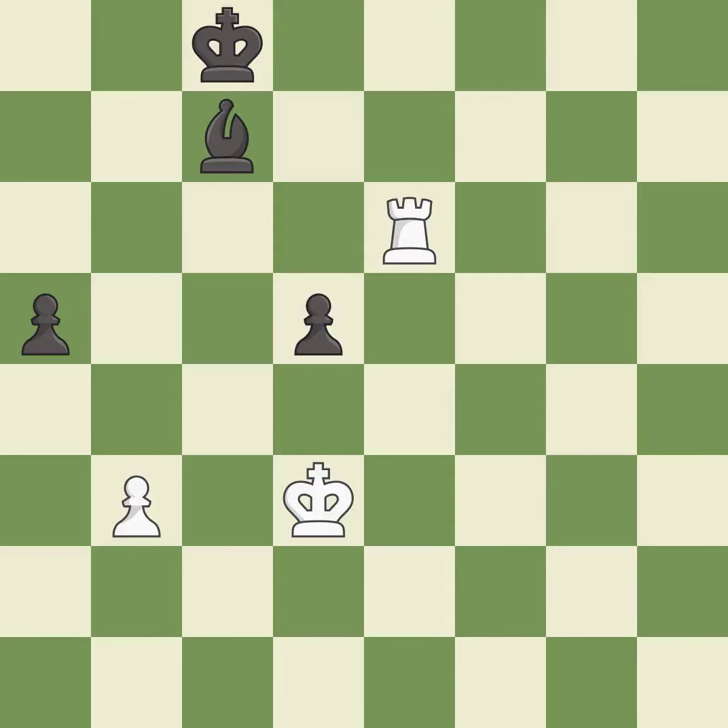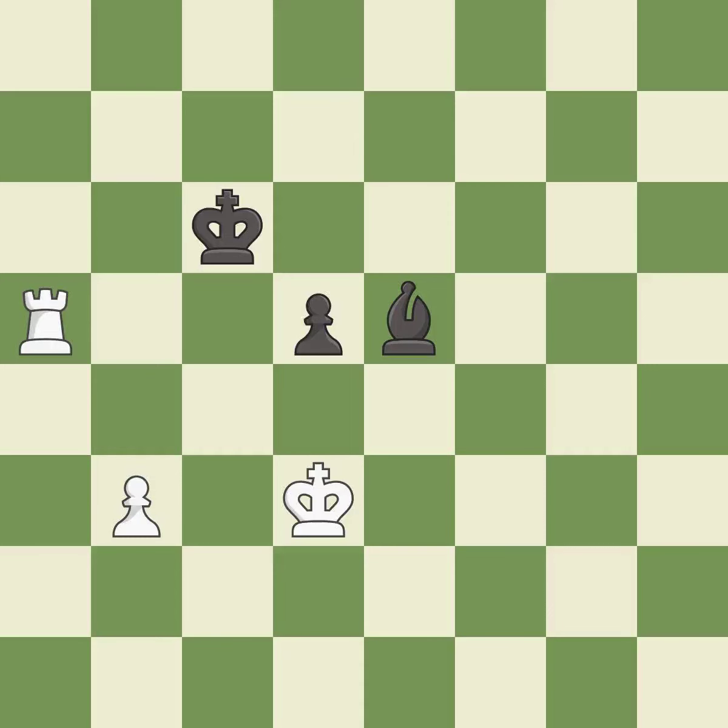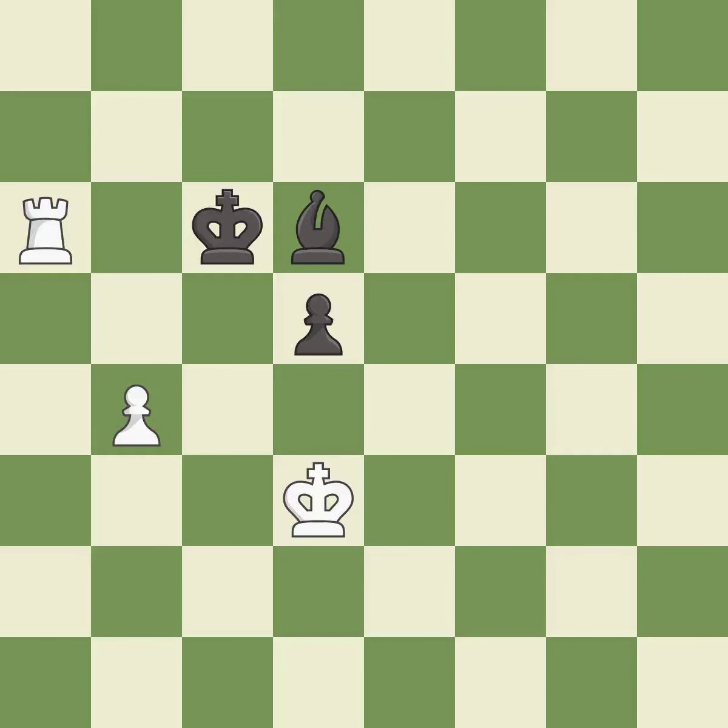White still has the better position, but they lost their winning advantage — it is an inaccuracy. White was better off, but now their position is winning — it is an inaccuracy. This ignores a better way to move a rook to safety — it is a mistake. This misses a better way to increase a bishop's scope by moving it to a better square — it is a mistake. That was a free pawn — it is best. This defends a pawn that was under attack and had no defenders — it is excellent. This pushes a passed pawn. This is the only move that works — it is a great move. This is the strongest option — it is best. One of the best moves — it is excellent. This ignores a better way to evade the check from the opposing rook — it is an inaccuracy.